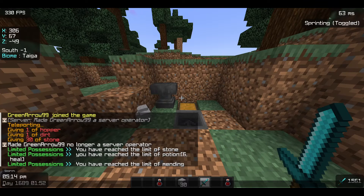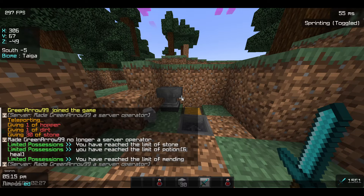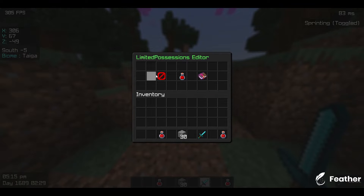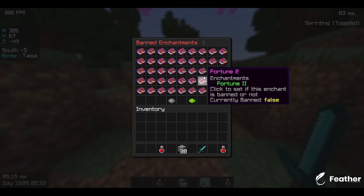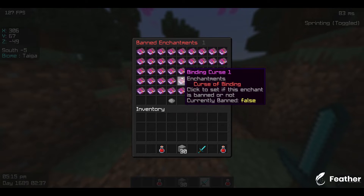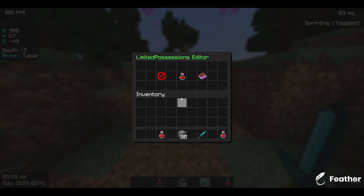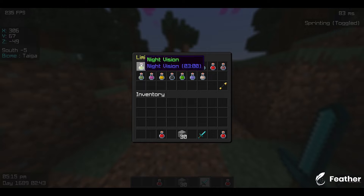Now I'll show you how to use the limiters and how to edit the limits. Let me op myself first. Now you can just go to `limpos editor` and you can edit three things: limit items, potions, and enchantments. For the enchantments you can just ban each of them by clicking on them — that's how you ban an enchantment. You can go through several pages.